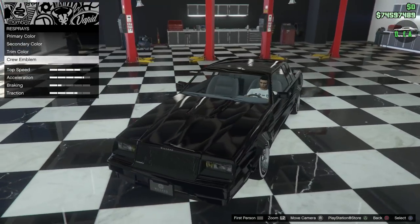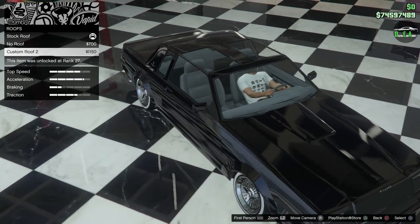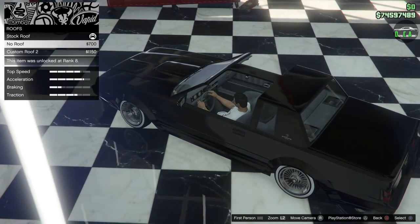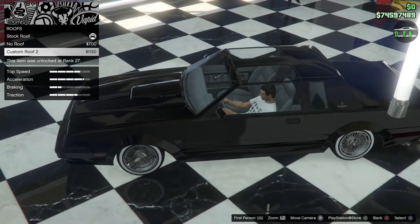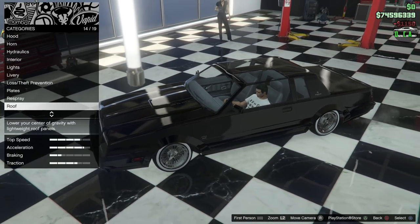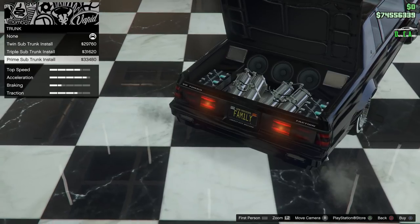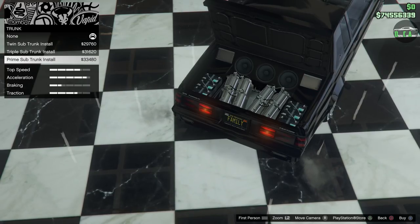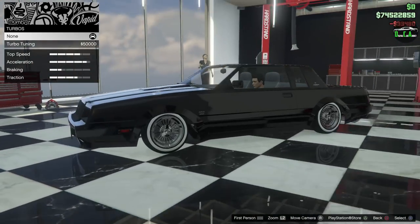For the roof, you have painted T-tops stock, no T-tops, or glass T-tops — I'm going to try the glass T-tops and see if the dark window tint transfers to them. For the trunk, you can actually change the subwoofers back there. We already have a crazy custom setup so might as well go all out. And of course, turbo tuning — yes please.